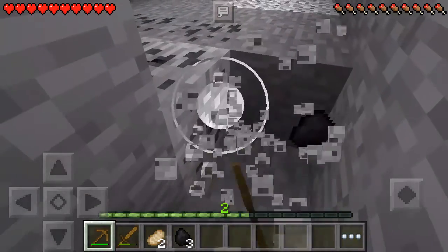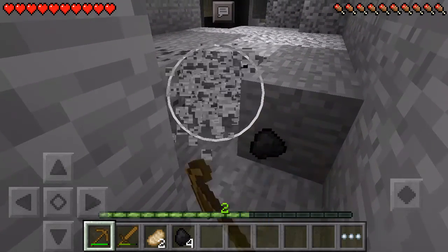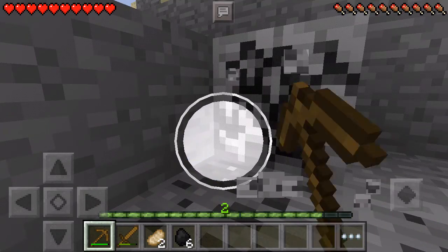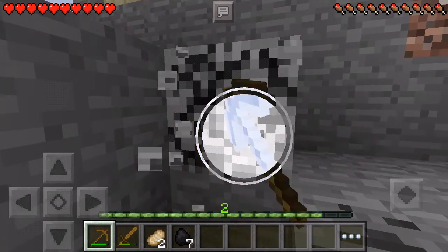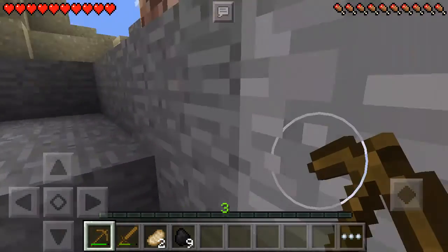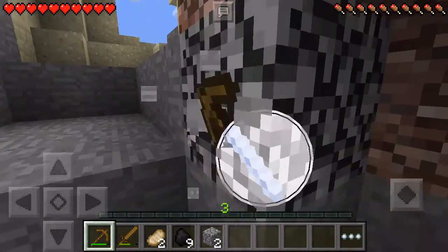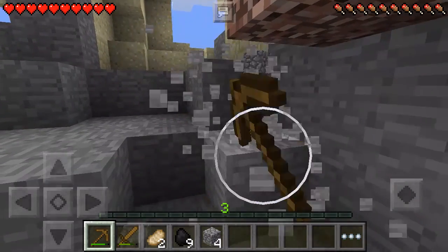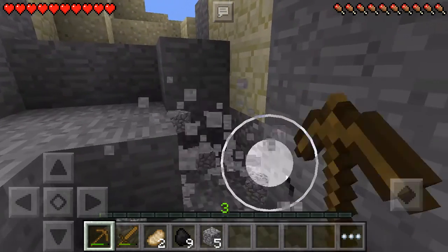I know the number one rule of Minecraft is to never dig straight down, but screw that. If I die, oh well, I don't care - we can start over. It's not real life, so it don't really matter. So right now we're gathering this coal. Now we need to get stone basically, so we're just gonna break our pickaxe on stone. Now we're gonna head back home and make our set of cobblestone tools.